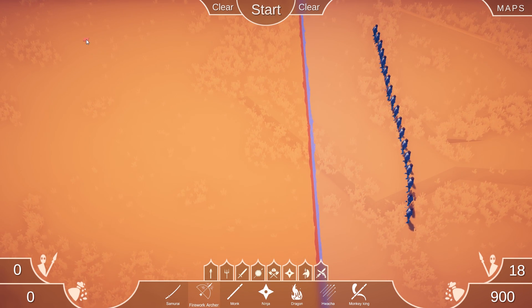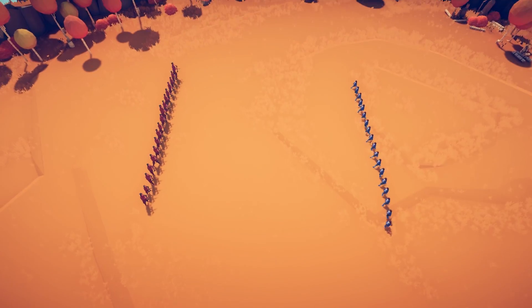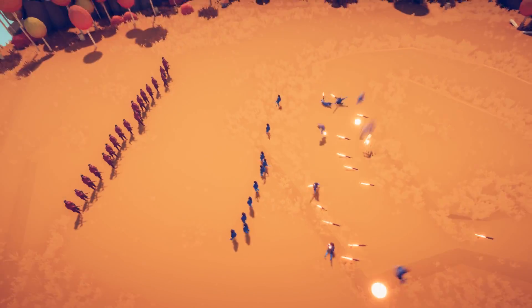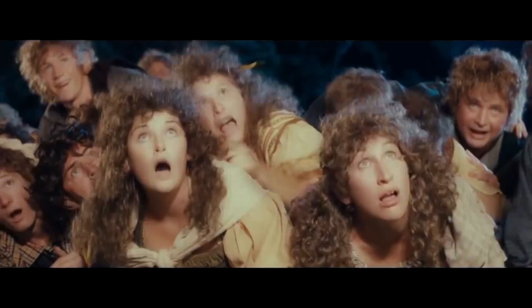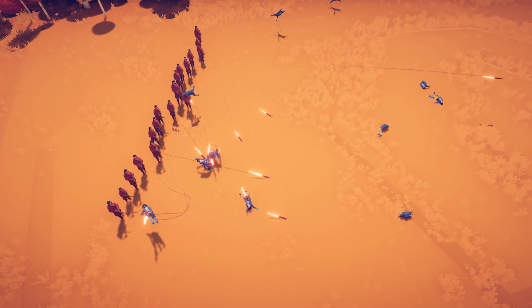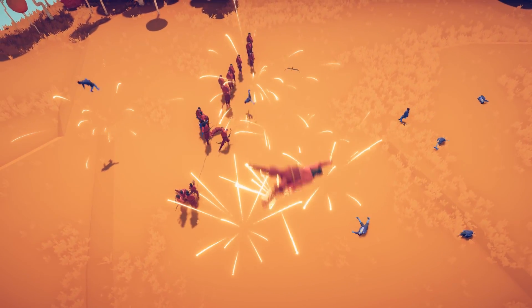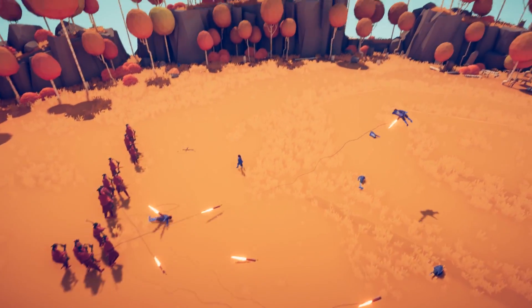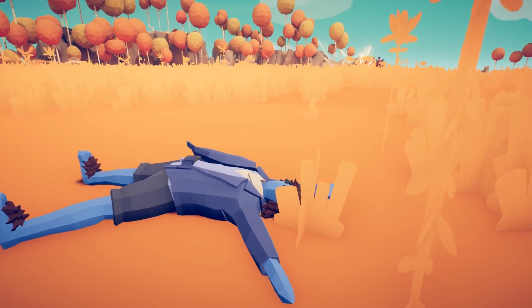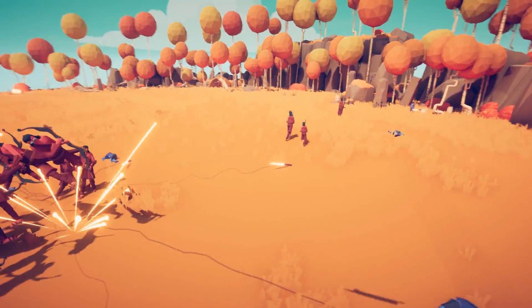Now the firework archer. What do these bad boys do? Let's put a whole row of them down and watch them obliterate these halflings. Are they going to explode? Oh, they do — explosive! And they stick into the bodies. But can they team kill? Oh, they can team kill with them. These are pretty cool actually. Oh — Frodo, no. You're not taking the ring to Mordor, my friend. These are actually pretty amazing.